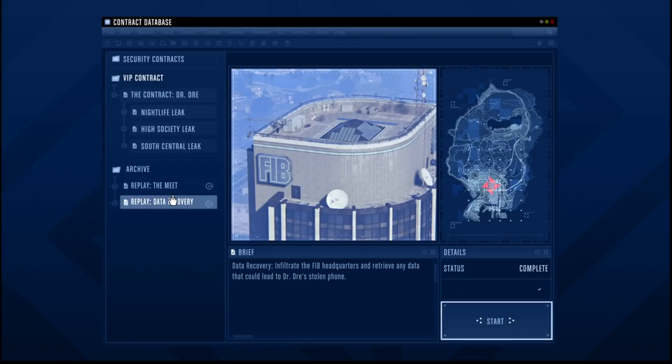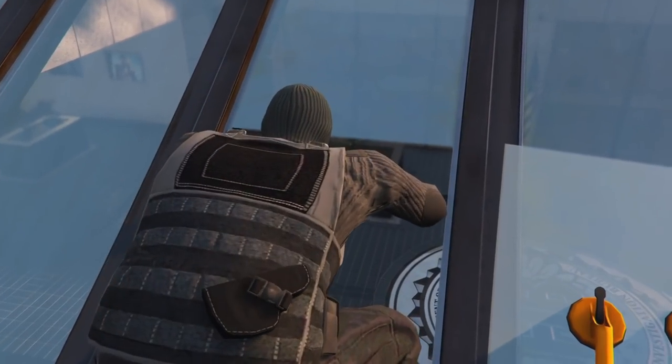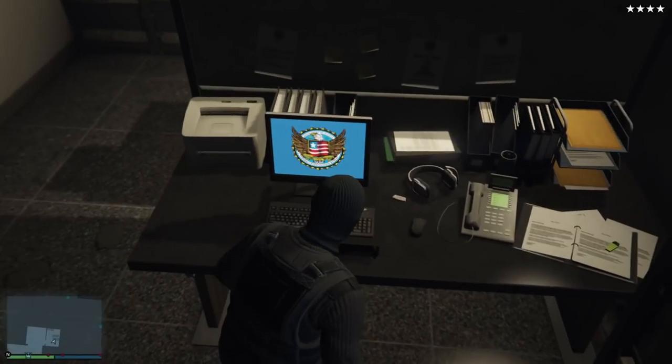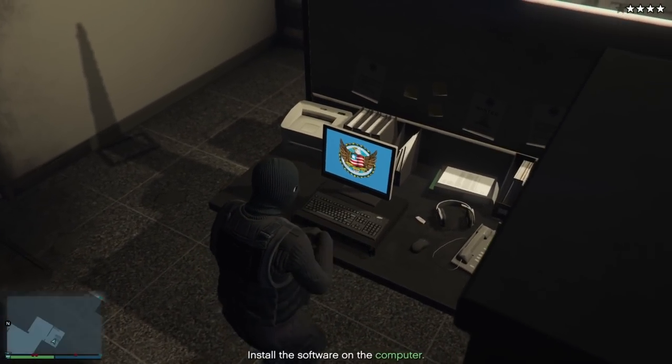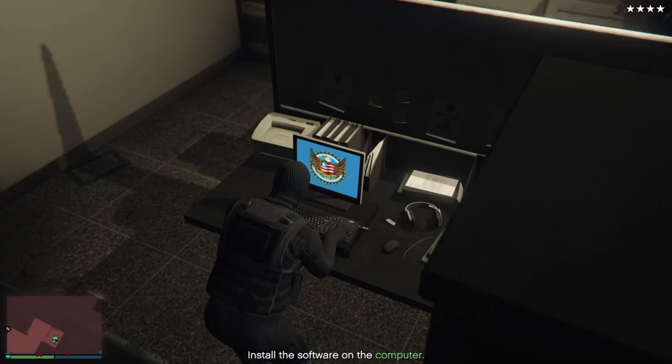After this you have to wait a little bit and then Franklin calls you again. You then have to do a mission where you break into the FIB building — a very cool mission — and you basically have to go on a PC to retrieve some data about the phone of Dr. Dre.